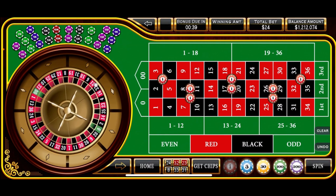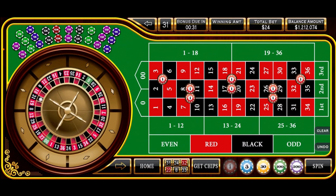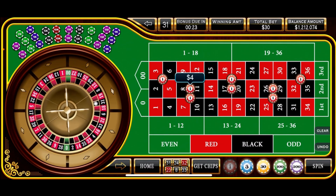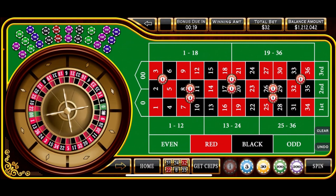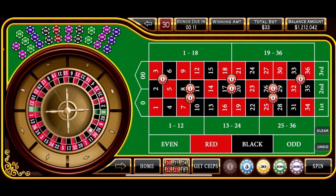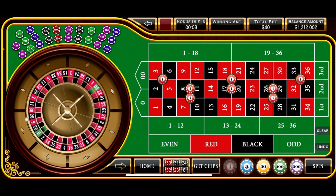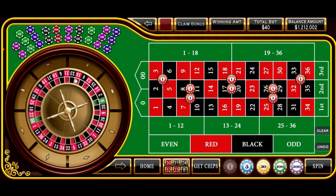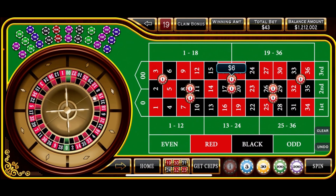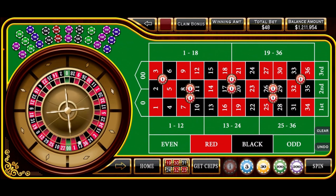We've got our bets down and we're spinning — $24 total out there now. There's 31 black, so that's another loss. We're on a bit of a bad run here, so we'll increase those bets again — up to $32, or four units, on each one of those bets. There's 30 red — once again, a loss. Now we're up to $40. We're down about $100 overall. There's 19 red — another loss. We'll increase once again, up to $48 on all these bets.